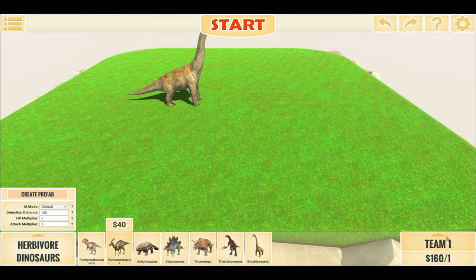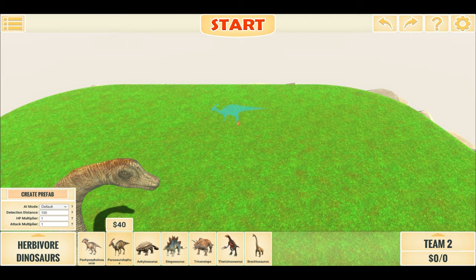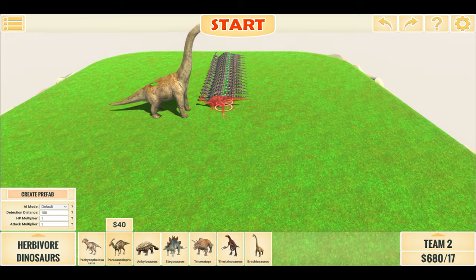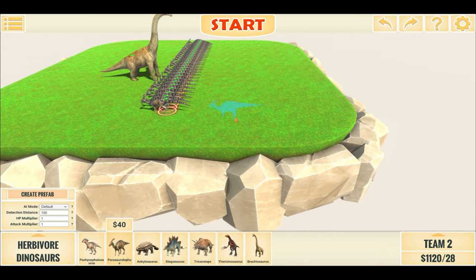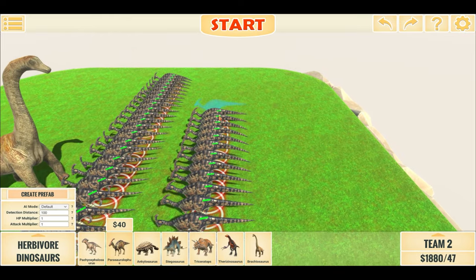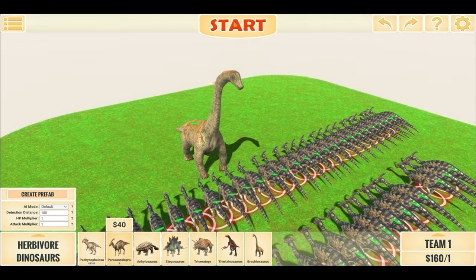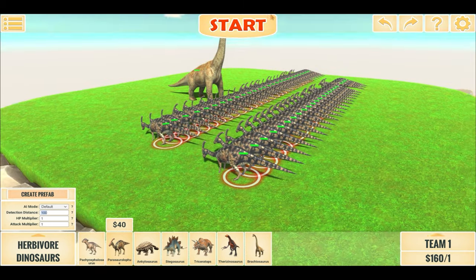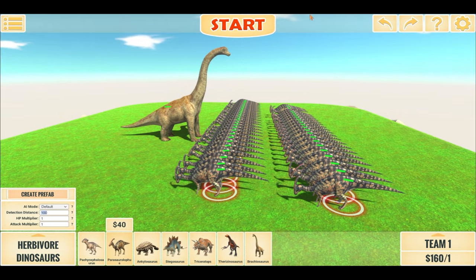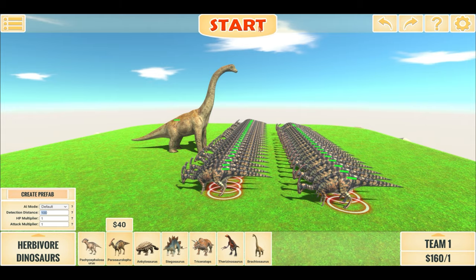Next up is Parasaurolophus. Again we will place 50 down and see how they fare up. They are over 3 times more expensive than the Pachycephalosaurus, so they should do much better. So here we go — 50 Parasaurolophus versus this 1 Super Brachiosaurus. Let's see how they do in 3, 2, 1.